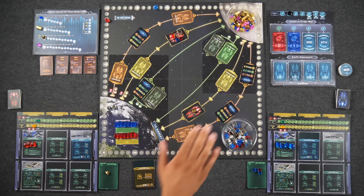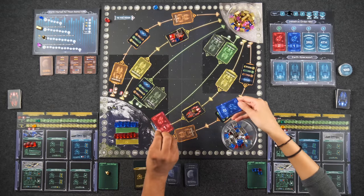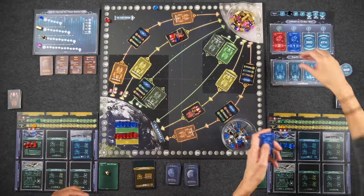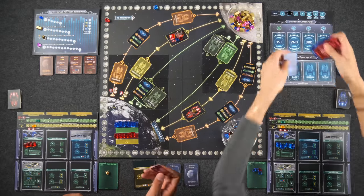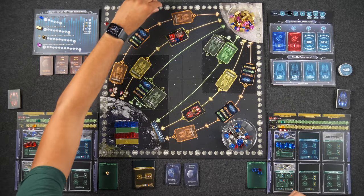Naveen and Monique bid with their remaining cards. Naveen bids one, Monique bids two. Since we cannot bid with previously played cards, we use what's left in hand. Monique spends two and goes first; Naveen spends one and goes second.